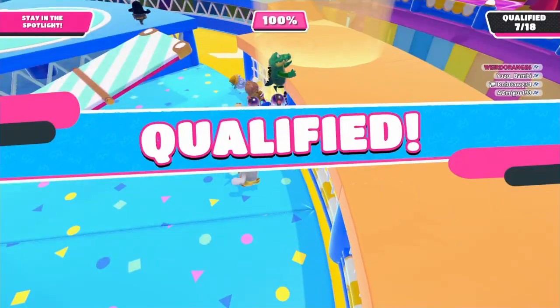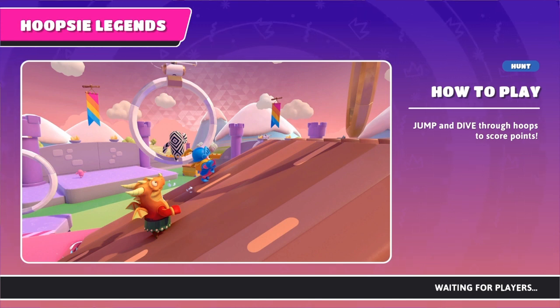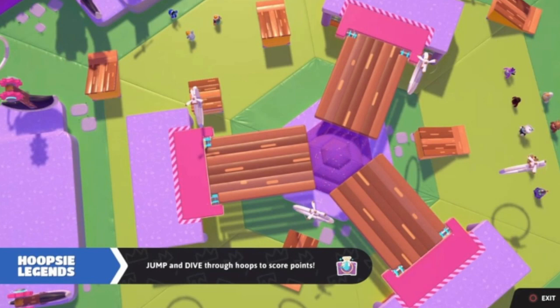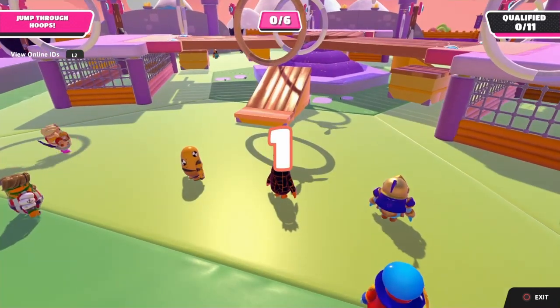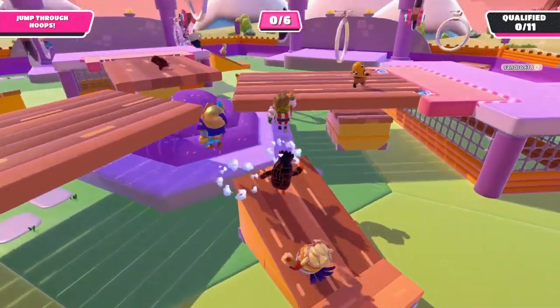The next round is Hoopsie Legends. There isn't too much advice — go through the rings. There are certain rings you can jump through even though it doesn't look like it. I recommend staying around the middle of the three bridges because a lot of gold rings spawn there. However, if a lot of people are competing for a gold ring, just leave — while they sit there you can go get normal rings and qualify before them.